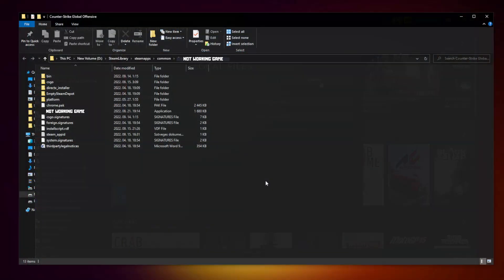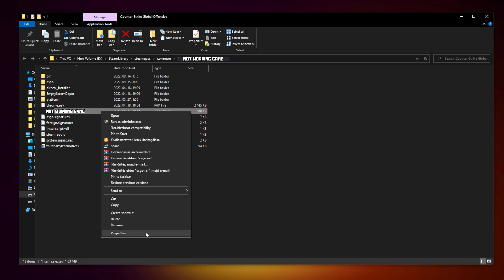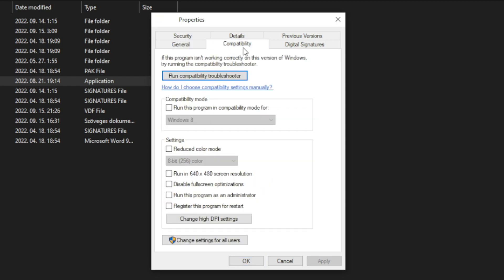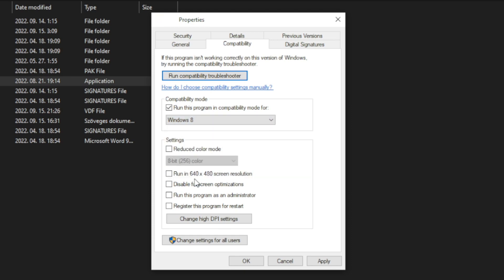After completed, click Browse. Right-click the not-working game and click Properties. Click Compatibility. Check Run this program in compatibility mode and try Windows 7 and Windows 8. Check Disable Full Screen Optimizations and Run this program as an administrator. Click Apply and OK.